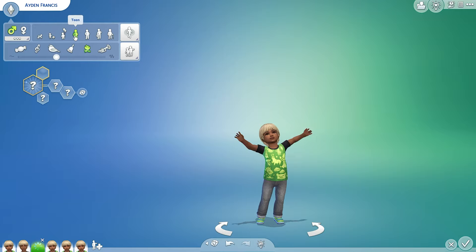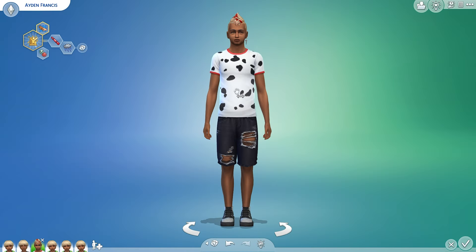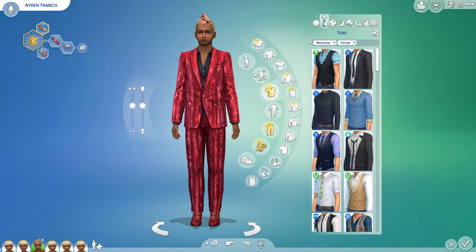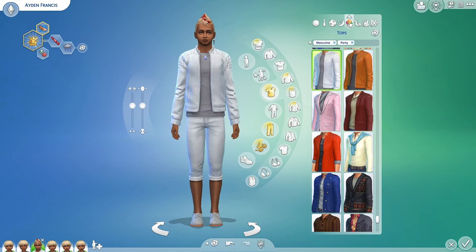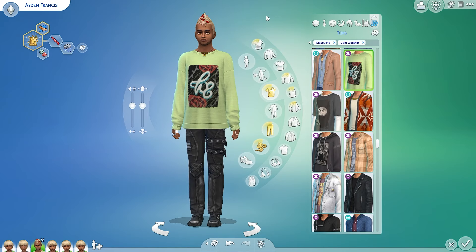Here is Aiden as a teen. Wow, his nose is very large and his eyes are back to being really big — they weren't that big when he was a child. Randomized traits: childish and gloomy. I decided to give him the Live Fast aspiration since he got gloomy and childish, and he dislikes white and brown. This shirt is mostly white, but we went all out for his prom outfit. I tried to think about him not really caring about what he looks like because he's childish, but also liking to have fun. So anything that looked fun, I went with that.